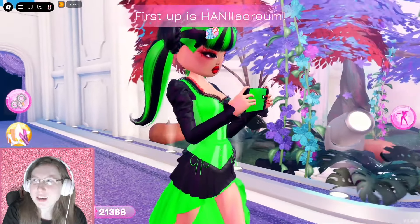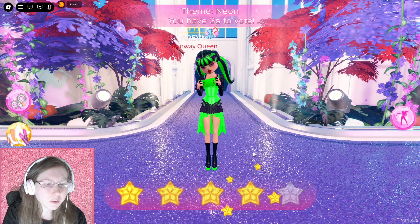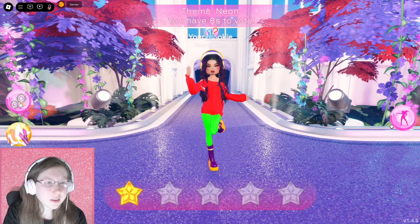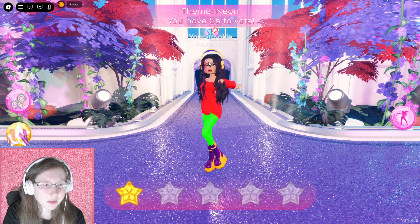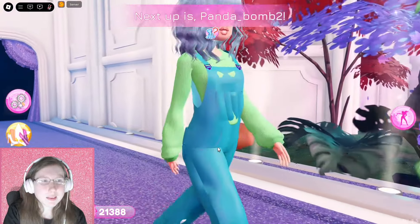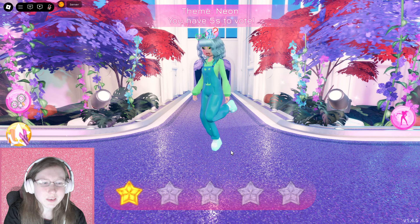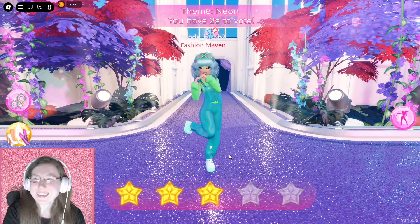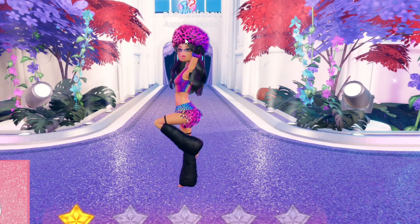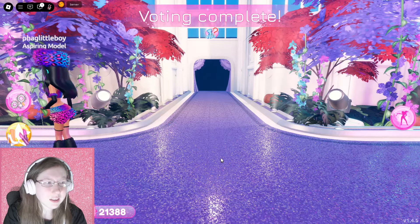Let's see how this works. First we have Hanny — this is definitely a nice outfit, I love the bright green colors, I'm gonna give this probably four stars. Next we have Asuna — not super bad but could have had a bit more with the hairstyle, I'll give that a three. Next we have Panda Bomb — this looks like a cozy bright green neon relaxing outfit, so I'll give that three stars too. Little Boy has a bright glowing outfit but could have used some shoes, so I'll give that a three.